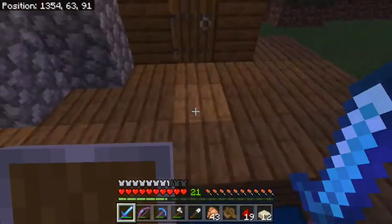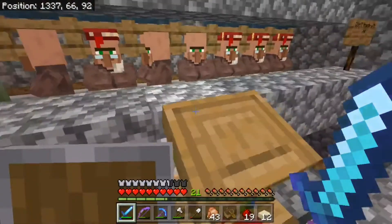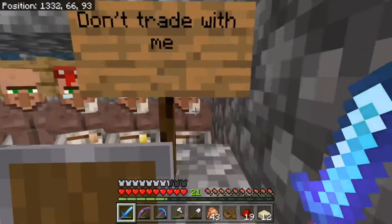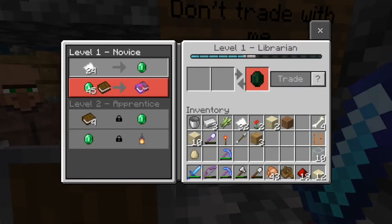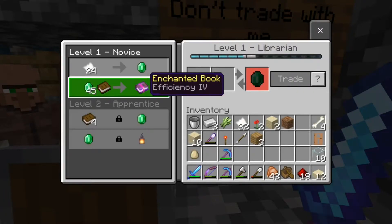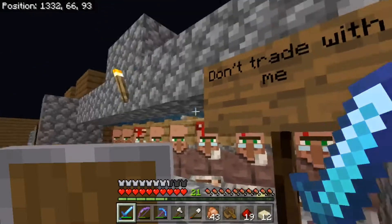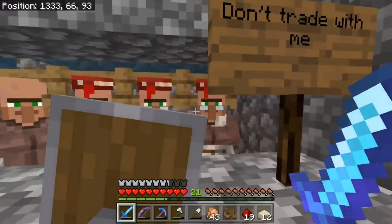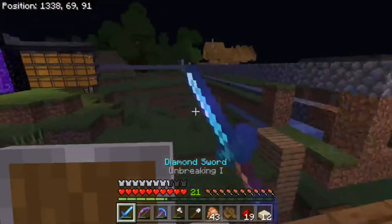Now I did hear that James texted me that someone traded with the efficiency villager. So we put a sign here saying don't trade with me. Oh, they did. Whoever's on the realm — this sign is right next to him, it's not hard. Okay, it's really not hard.